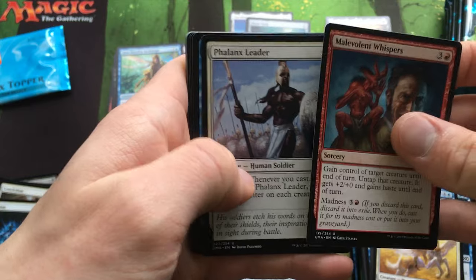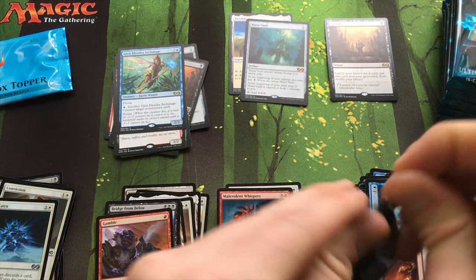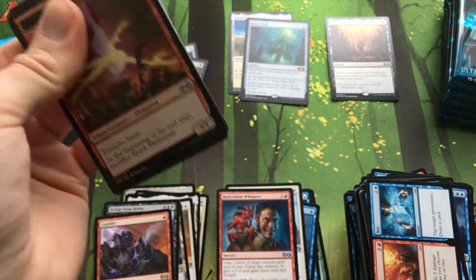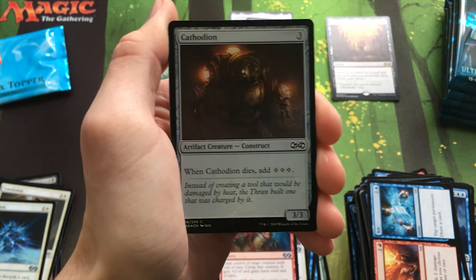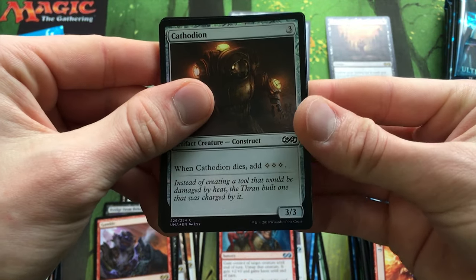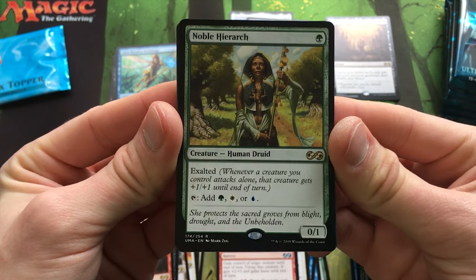Eleven Whispers, Fallen Specter, Iridescent Drake, another Firewing Phoenix. We're getting into the tail end here — we haven't gotten any of the super big-hitting cards. Although Karakas and Mana Vault are pretty good Mythics. Spark Elemental. Cathodion — not sure what that is, but when it dies you add three mana of any color. Interesting. And just when I said I didn't get any power hitters — there's Noble Hierarch! Wow, okay, cool.